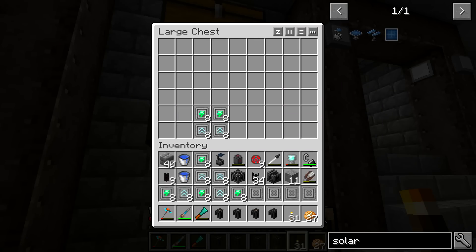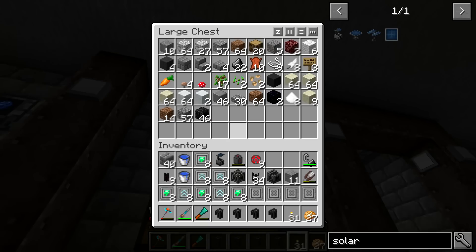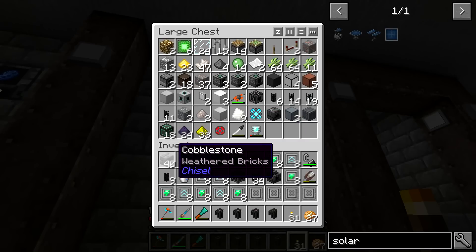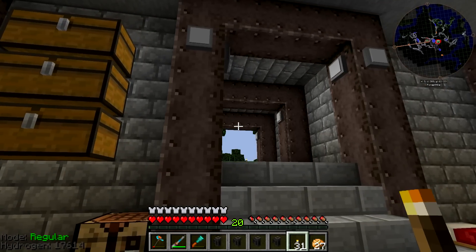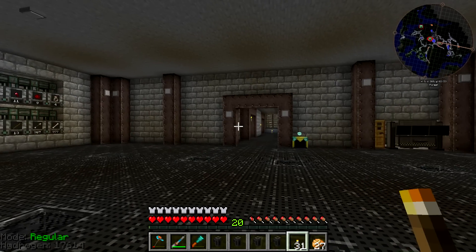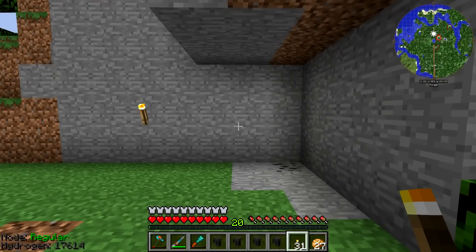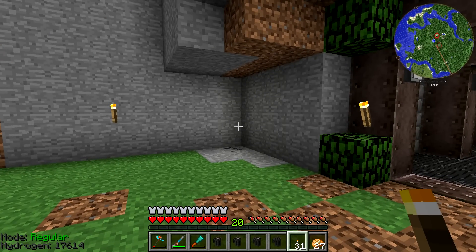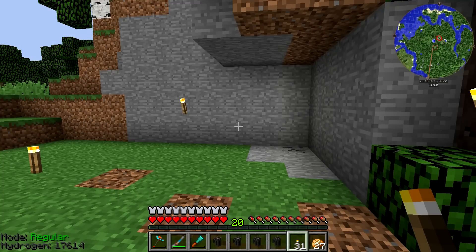Now we can grab out as many of these upgrades as we can hold in our inventory. We're going to dump some cobble in here — even though that's not the right chest — now we should have everything and we should be good to go to start this, except I do need to run down and grab our lithium. We'll set up the heavy water into the electrolytic separator first, and then we'll do the tritium production after that.